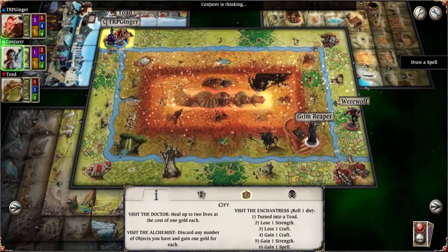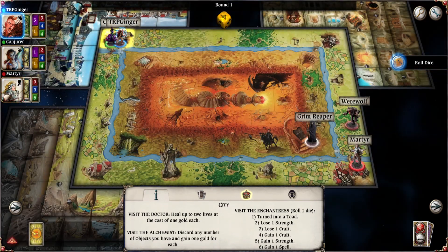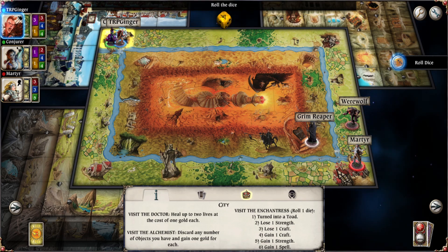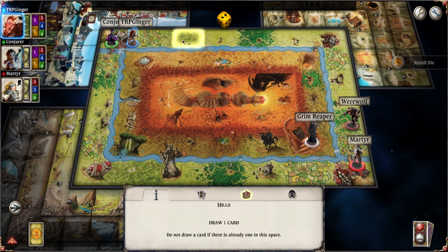Who are you choosing? Conjurer. You got Conjurer, and she's choosing a spell. Cat Burglar. And Martyr. All right, so we've got Conjurer, Martyr, and then me. I'm going to roll the dice. Two. I'm going to pop on over to the hills.